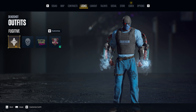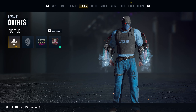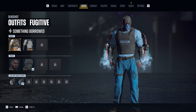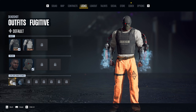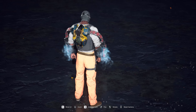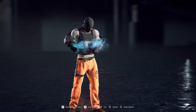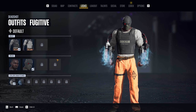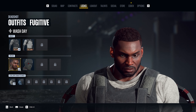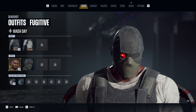We're gonna start with Deadshot first. Let's go to the Arkham outfits — these are the prison outfits. The default is the orange one, and this is how it looks. That's the back with the jetpack. You have the option to have the helmet on or not, so you always have that option.